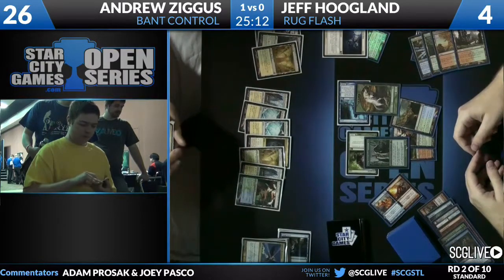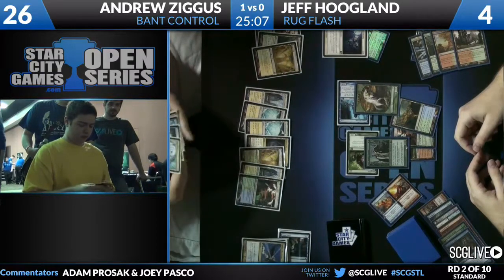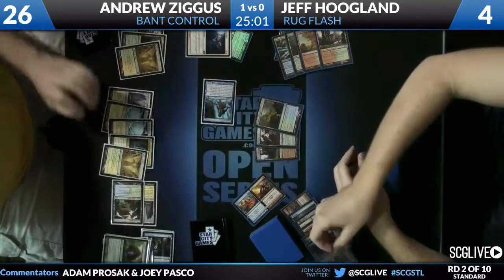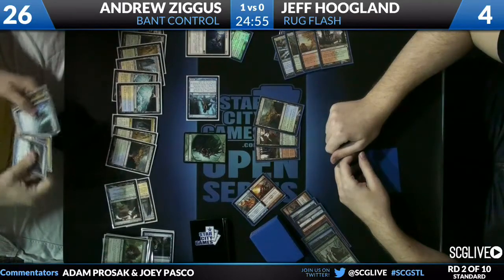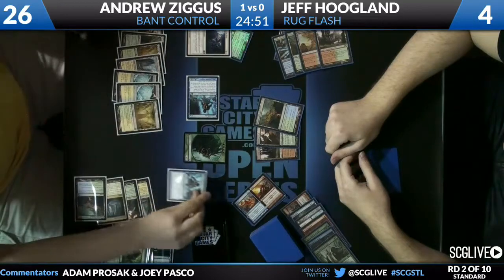Wolf going to get in front of Augur of Bolas. Jeff staying alive. Jeff is basically saying 'this is all I've got.' Andrew's like, 'really, a third Yeva?' Azorius Charm on the Wolf. I really hope Jeff has the fourth Yeva. Second Augur of Bolas for Andrew, Jeff left with zero defenders.